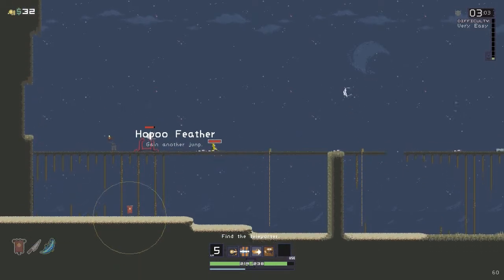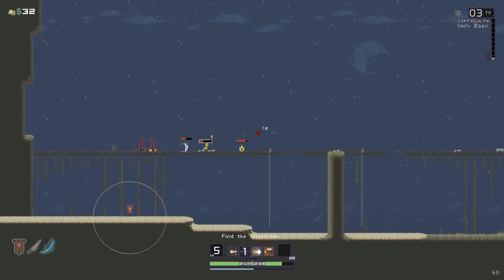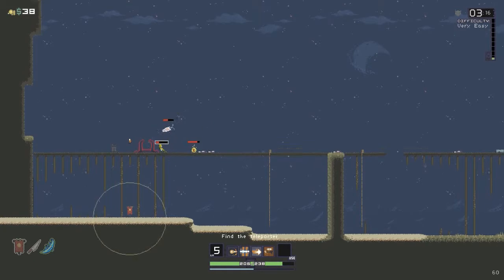That's another good one to have. I'm going to clear the screen and then trigger the boss here. Now I've got a double jump, which is awesome.